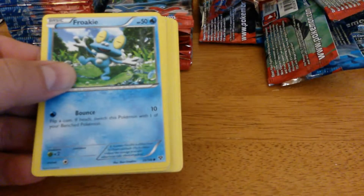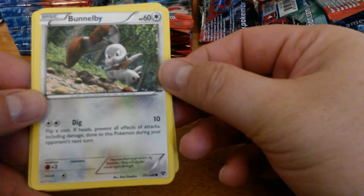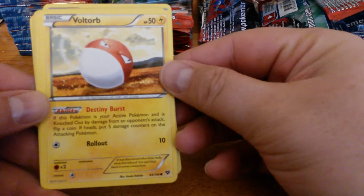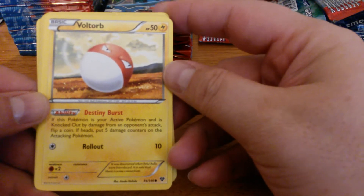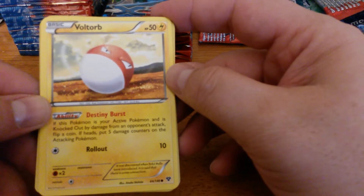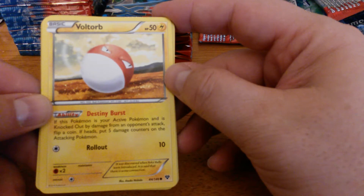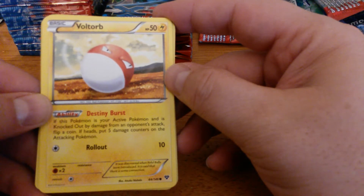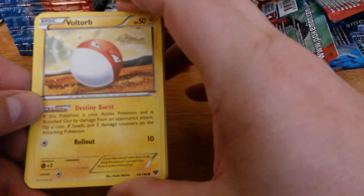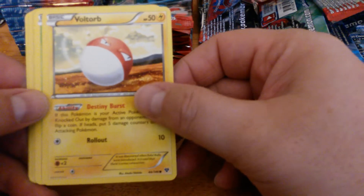Froakie, Bunnelby, Sandile. This Voltorb is interesting — every time I played against it in the pre-release or draft, my opponent always flipped tails. But if this Pokemon is your Active Pokemon and is knocked out by damage from an opponent's attack, flip a coin; if heads, put 5 damage counters on the attacking Pokemon. This may replace the other Voltorb in the Electro decks.